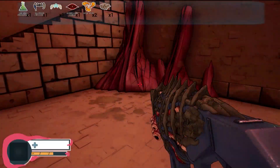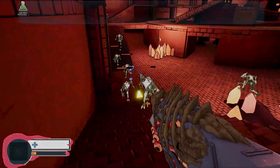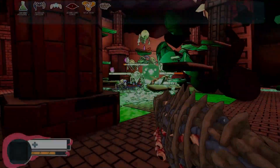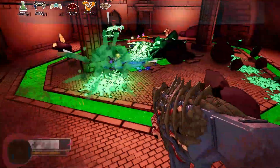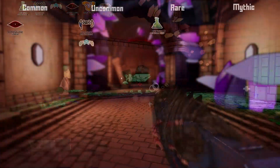I was onboarded into the Symbiotic team as a narrative designer, with responsibilities to take the core gameplay and contextualize it in a world. While much of my work didn't make it into the playable build, I helped the team inform their art and design decisions to make the experience more cohesive.